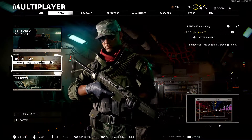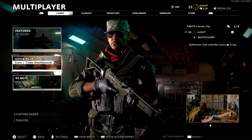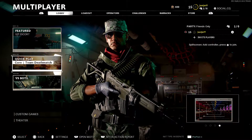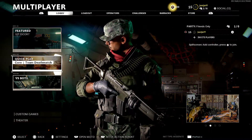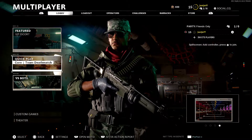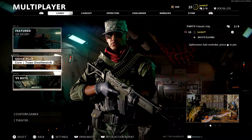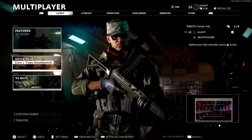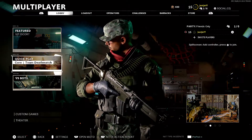All right, party people, welcome back to the channel with a brand new video. Once again we're going to play some Call of Duty Black Ops Cold War multiplayer. Last time we played team deathmatch, this time we're going to play a different mode — VIP Escort. That means one player on your team is the VIP and needs to be escorted to a drop zone to escape, but the attacking team has to kill the VIP before that happens. Let's see how good we can do — see you in the match!